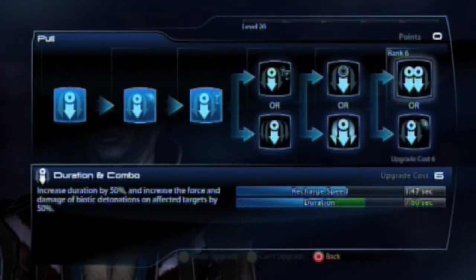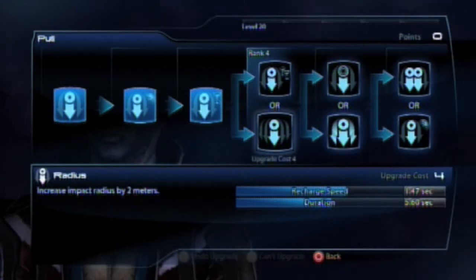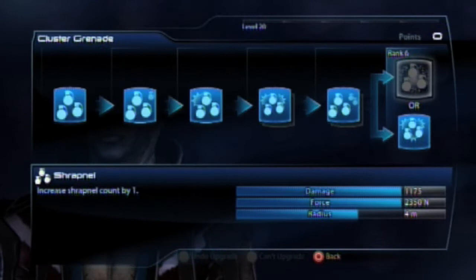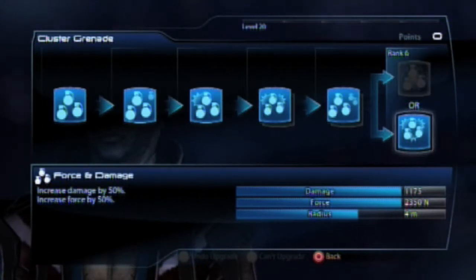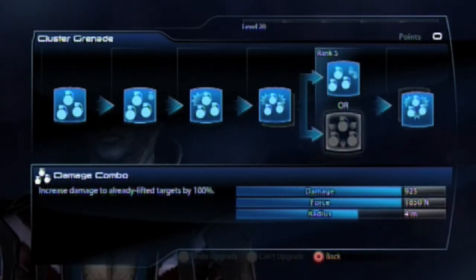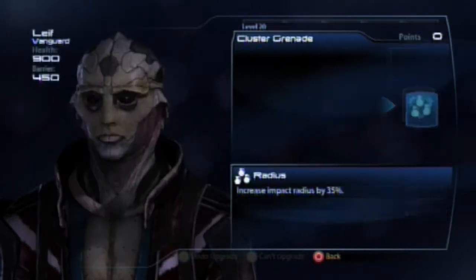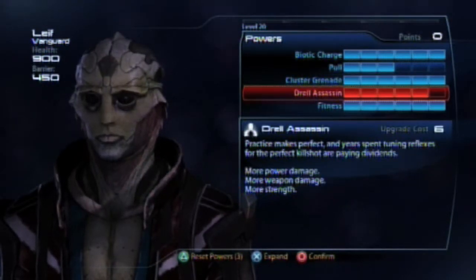I've gone for a bigger impact when I do hit with my biotic charge. I put a few points into Pull but don't max it out, as it's only good against unshielded and unarmored enemies, but it sets up the biotic explosions for the Drell Vanguard. I max out cluster grenades to the specifications I have here because I feel that these are just better than Pull.